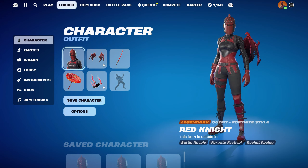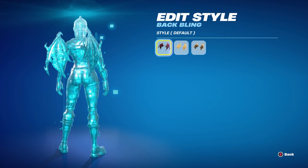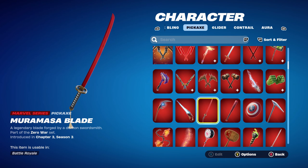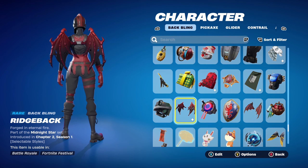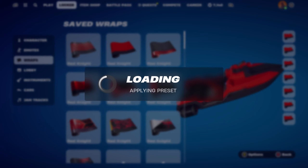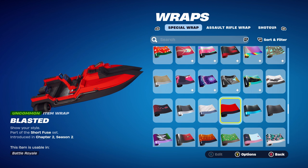For combo number 2 I thought I'd use a set of wings. The back bling I'd use is the Ridgeback for the red and black design, part of the Midnight Star set, introduced in Chapter 2 Season 1 — this is Haze's back bling. The pickaxe is the Murimasa Blade, part of the Zero Wars set, introduced in Chapter 3 Season 3 from the crew pack — this is Wolverine Zero's pickaxe. If you don't have it, use any other sword-themed red and black pickaxe. For the back bling, if you don't have this set of wings, any wings that are red or black themed would work nicely. The second weapon wrap is Blasted from the Chapter 2 Season 2 battle pass, part of the Short Fuse set — this is TNT's weapon wrap. It has a nice cartoony look and works very nicely for the black and red design.